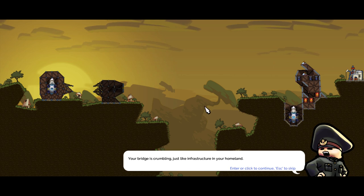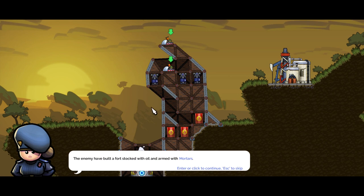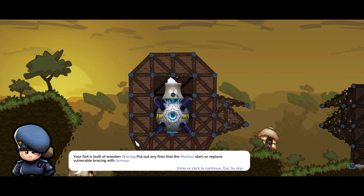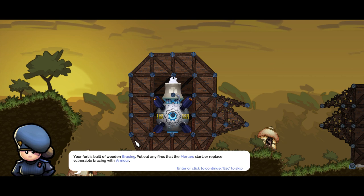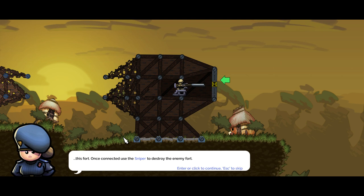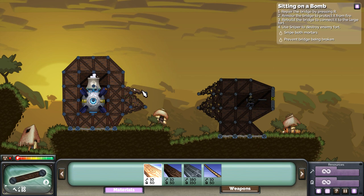'Your bridge is crumbling just like infrastructure in your homeland.' 'At least we don't cut corners with workplace health and safety.' The enemy have built a fort stocked with oil and armed with mortars. Your fort is built with wooden bracing - put out any fires that the mortars start or replace vulnerable bracing with armor. The bridge has already been taken out by the mortars - rebuild to connect it, then use the sniper to destroy the enemy fort.